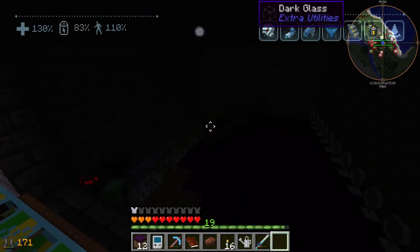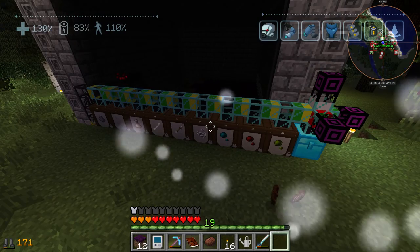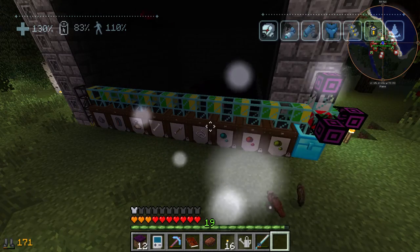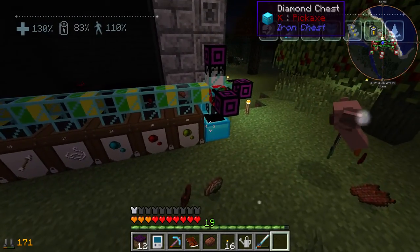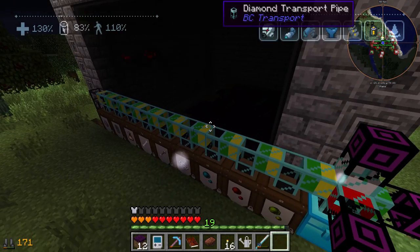Yeah. Because an enderman just died, so that should go straight into this chest over here. Actually, I don't know, because you don't get as many ender pearls as you do of other items, so just leave it for the chest at the moment. What you can do, Dolan, is make some more barrels and extend this.